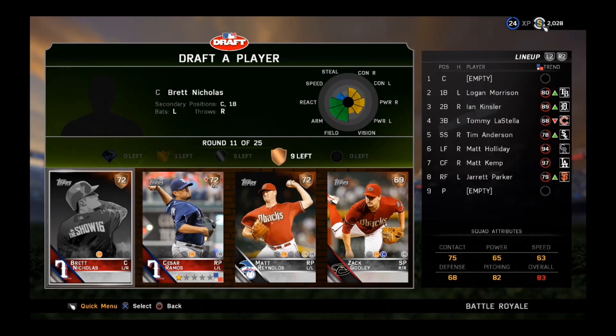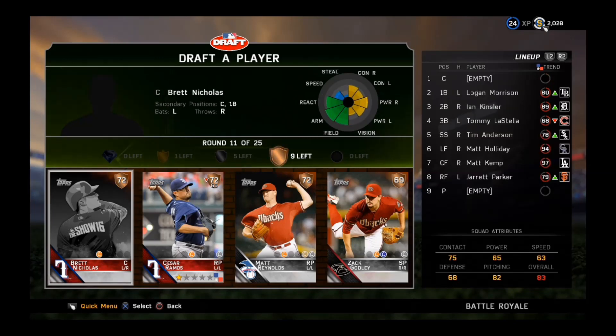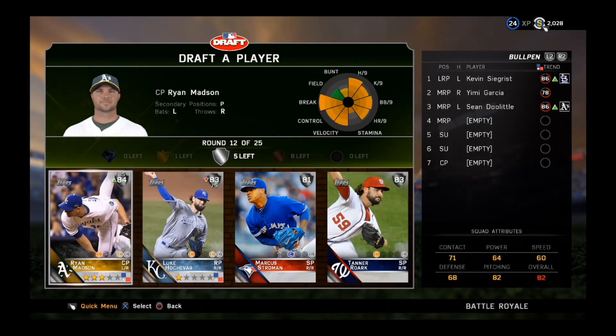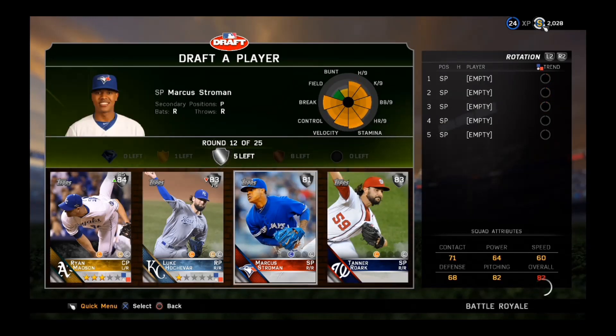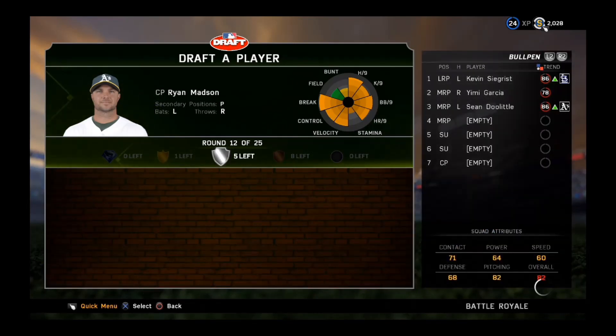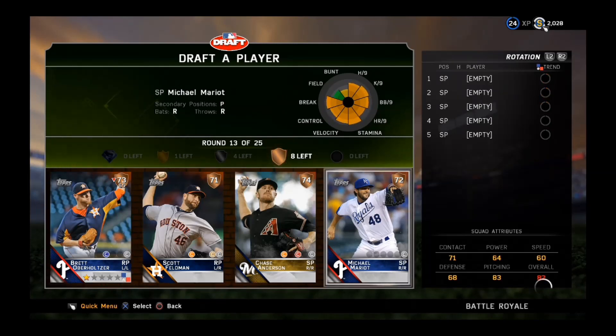We get an all relief pitcher round except for Brett Nichols. We're going to take Brett Nichols as backup catcher — that's okay with me. Full-on pitcher round now, and is there any doubt? You take Ryan Madsen every chance you can — Oakland A's closer, he's a beast.